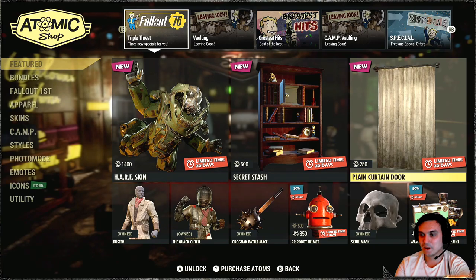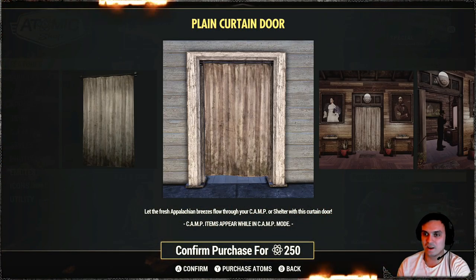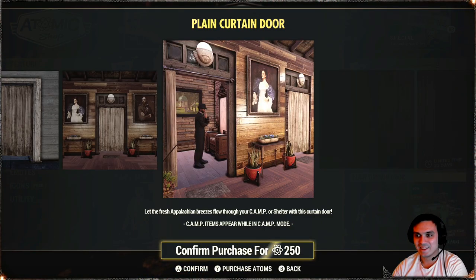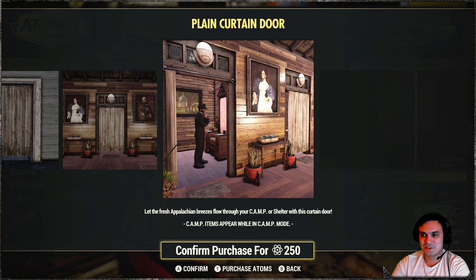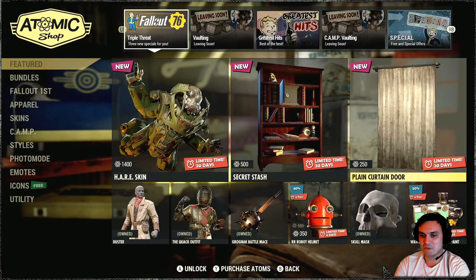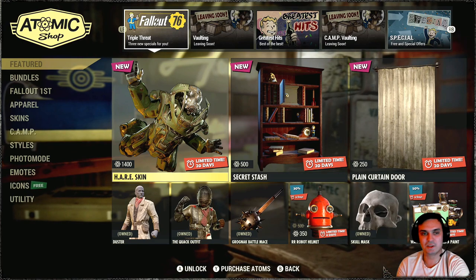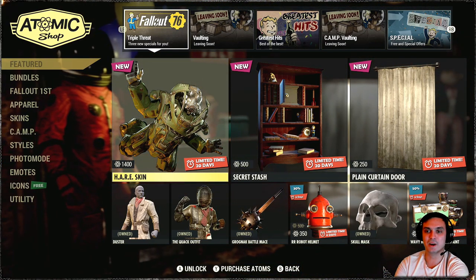No bundles, but anyway. Plank Curtain Door. Probably when you interact with it, it kind of zooms in, zooms out. Maybe. Alright, let me jump to my wife's account so we can see the actual prices for the other items.